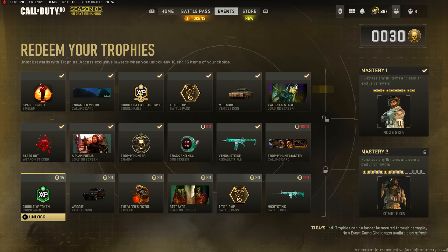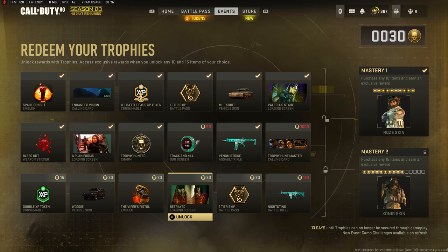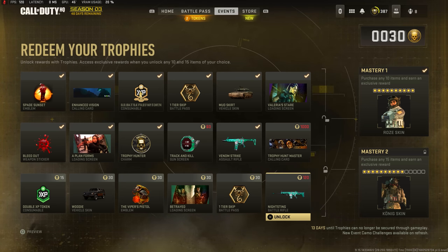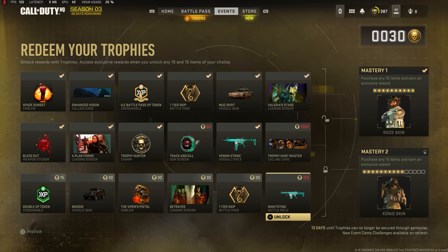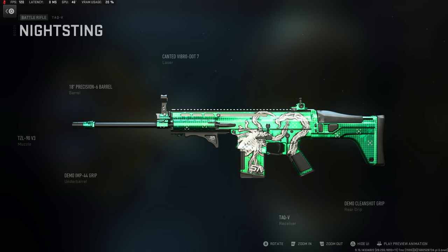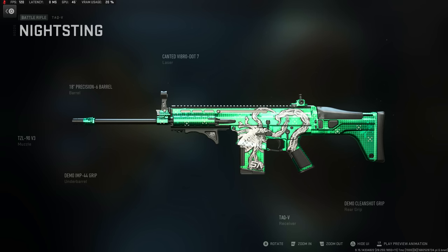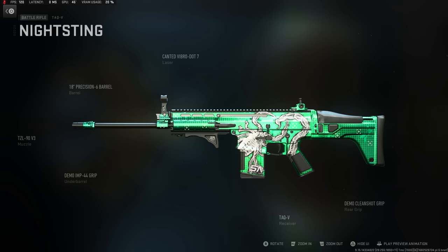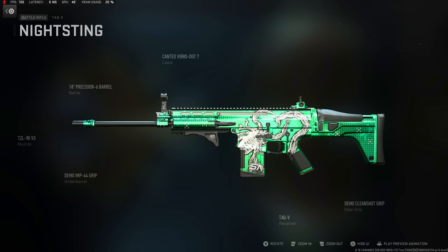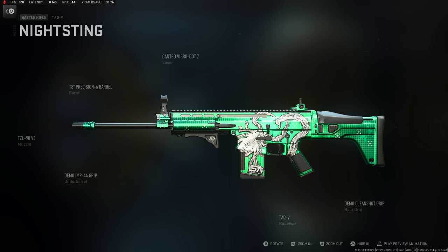The Trophy Hunt event has been refreshed with a third row of rewards unlocked this week. You've got a double XP token for 15 tokens, the Woody vehicle skin for 30, the Viper pistol emblem for 30, the Betrayed loading screen for 30, one battle pass tier skip for 30 tokens, and the Night Sting battle rifle blueprint for the TAQ-V for 120 tokens. Comparing week one to week two, the initial rewards totaled 300 tokens; these six new ones total 255, so the scaling is fairly comparable.